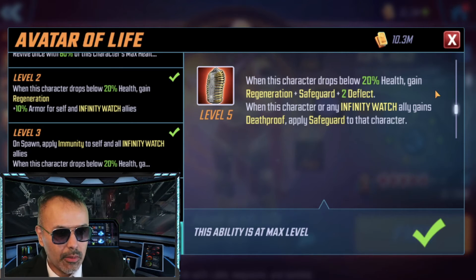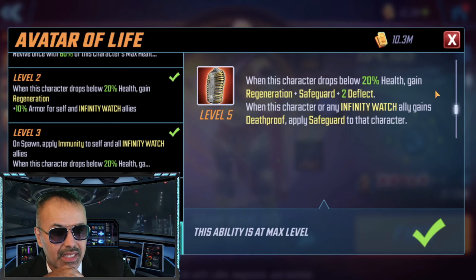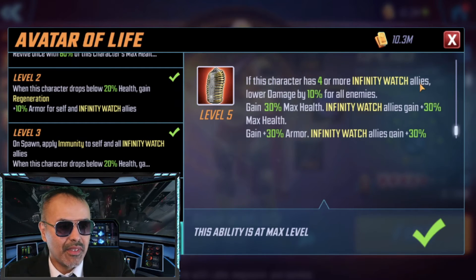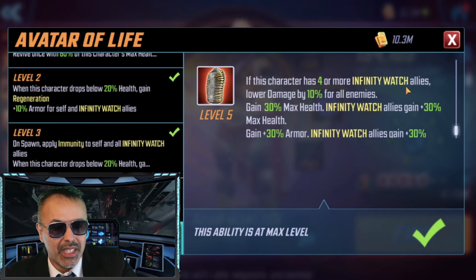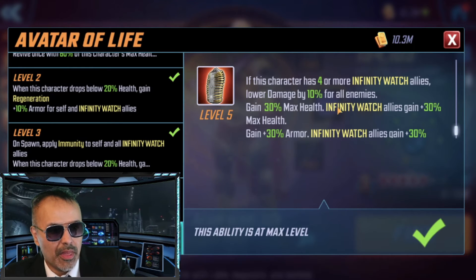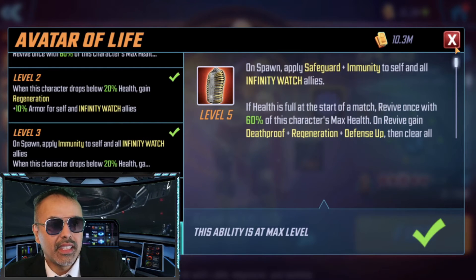The two deflects help to a point, depending on who's hitting you. When this character or any Infinity Watch ally gains death proof, safeguard is applied to that character — but that's only for Infinity Watch. With a full Infinity Watch team, you're lowering enemy damage by 10%, gaining health, more health, armor, and more armor. It's a lot, but it's a lot just for Infinity Watch — so there are pros and cons.